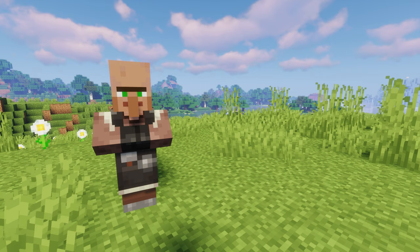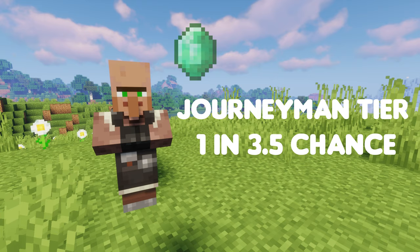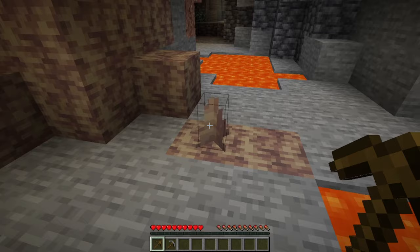The stonemason villager will have a chance to trade the dripstone block at the journeyman tier. In fact, the chance of getting this trade is a 1 in 3.5 chance. The dripstone block trade will be one emerald for four dripstone blocks.